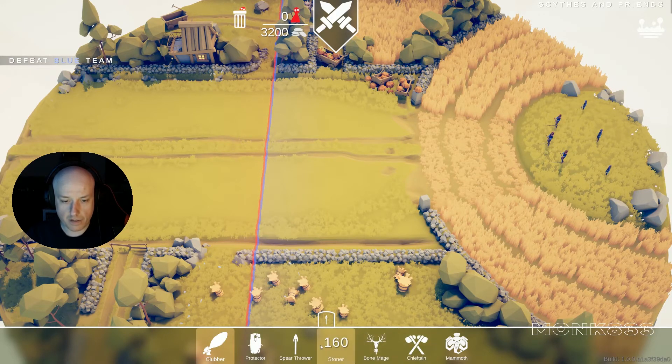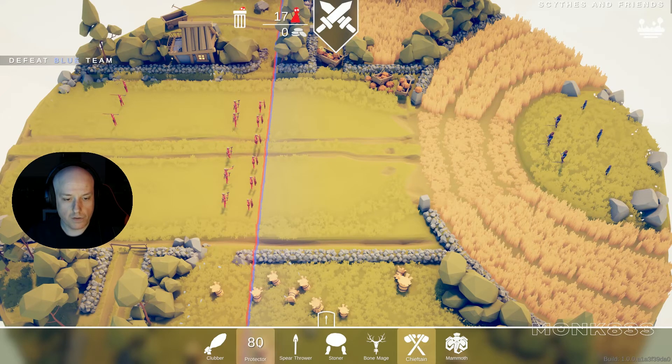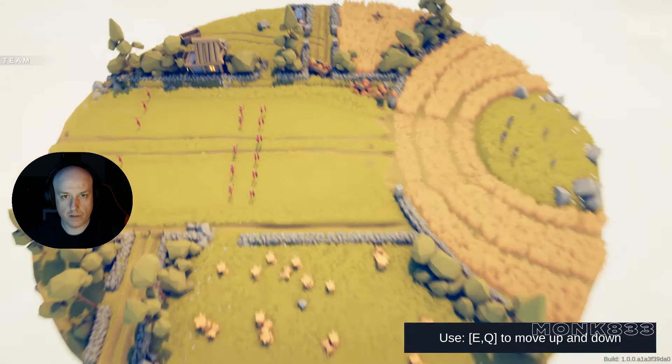Okay, these three guys are spear throwers — we need them. We need some protectors, three. We still have 2000 for bond mage or chieftain. One, two, three chieftains. We have 17 people now. All right, let's just try.